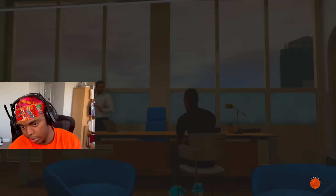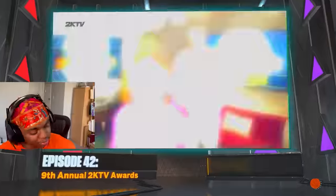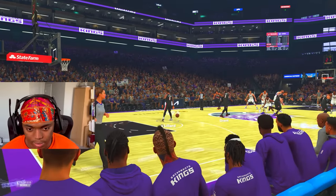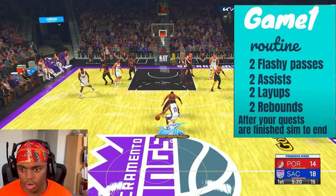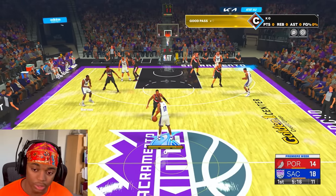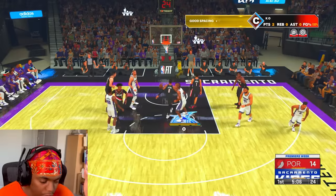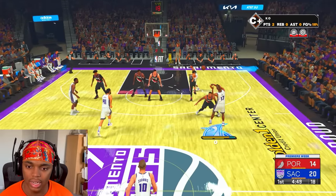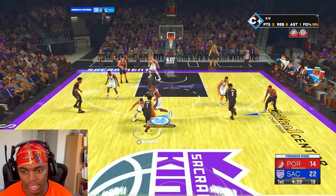You can skip through all the cutscenes — it doesn't really matter. Most of the time I'm just watching Naruto while playing this. Once we're in the game, offer up it says get two flashy passes — to do that, you just double-tap circle. Then you have to score two layups — just run the paint. I'll hold triangle to tell the AI to cut to get my assists. That's one assist down. Now I just need one more assist, two rebounds, another layup, and I'm done.